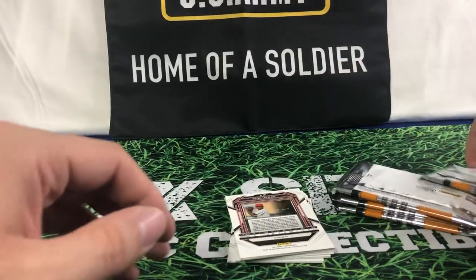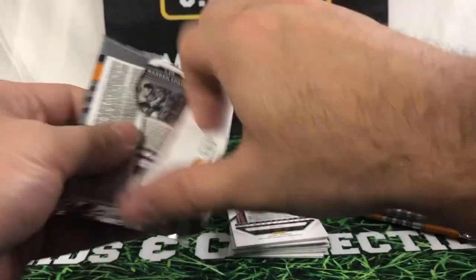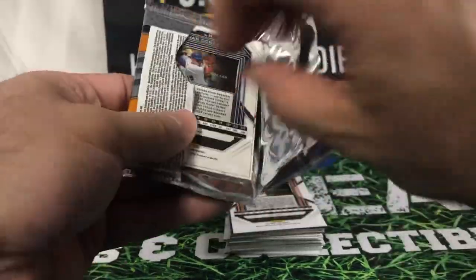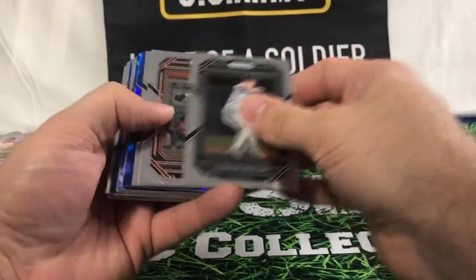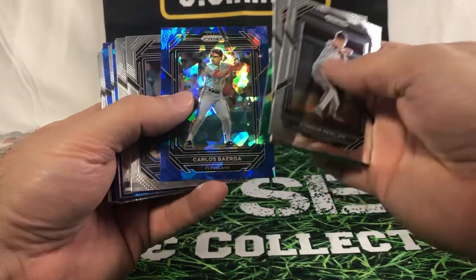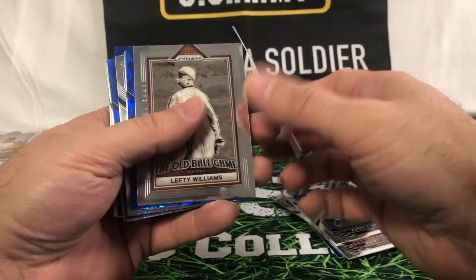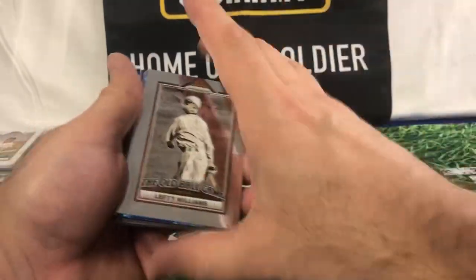We'll get through this one a little bit quicker. I don't know how many people are really that interested in the Prism, at least not this year's Prism now that they don't have that licensing. But somebody out there probably likes these, or maybe wants to try these out but has been hesitant about buying them, so this is your opportunity to see what it's all about. Cole Young in that green, Carlos Berga, Barry Larkin, Pat Gillick from Toronto — interesting, GM. So there's another one of those.